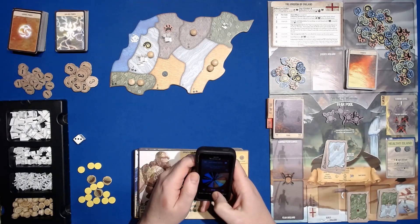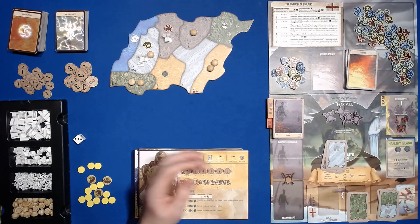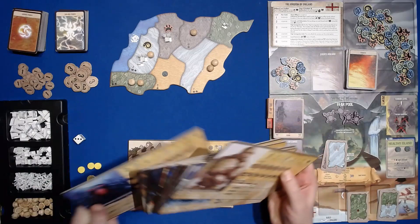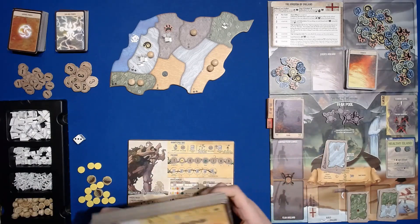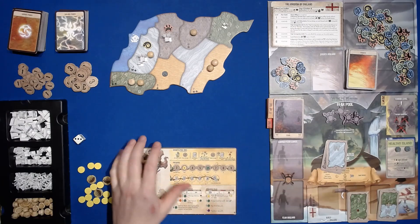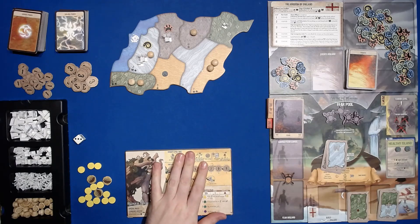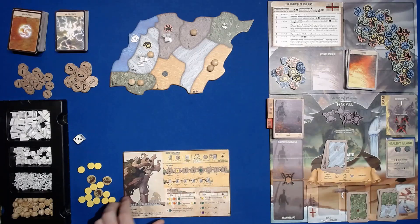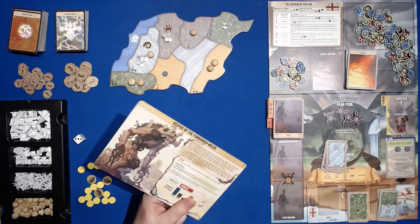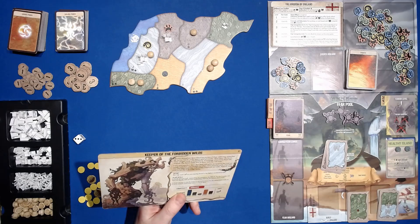Let's see what spirit I'm going to be today. I'm going to be Keeper of the Forbidden Wilds — that is an interesting spirit against England. I'm not sure if I've had this matchup before. Keeper of the Forbidden Wilds is one of the two spirits from the Branch & Claw expansion; Sharp Fangs Behind the Leaves is the other, so we'll get through both pretty quick on this channel.